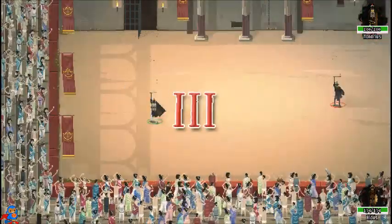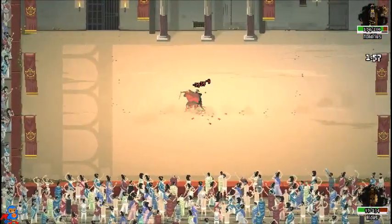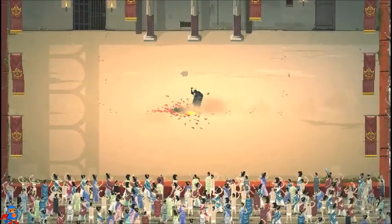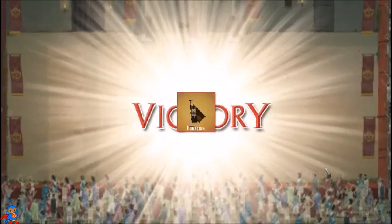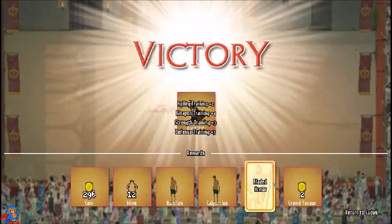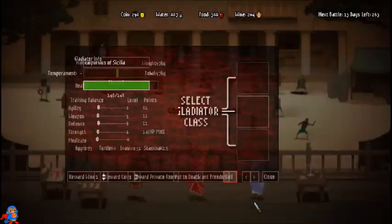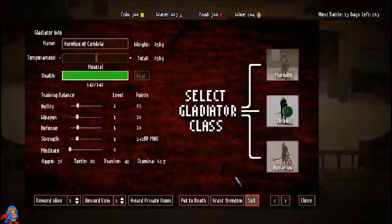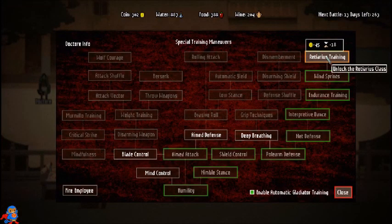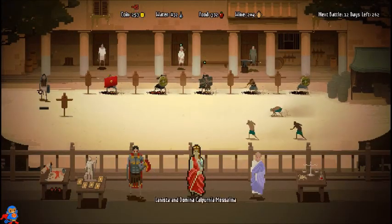I should win this fight — I have 70 more health than him. That was easy work, easy money. We got another card. I'm going to sell these two guys. This guy's finished his training, so in 18 days we should have the spear guys — which will be ready for you guys next episode.